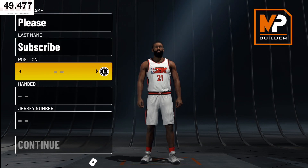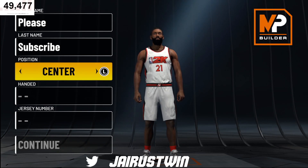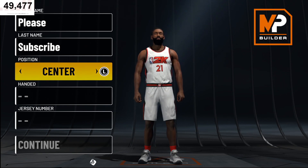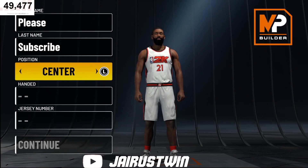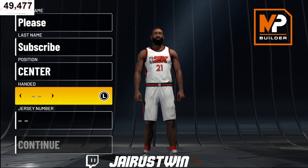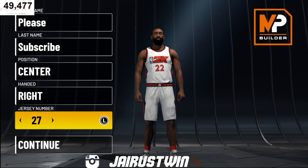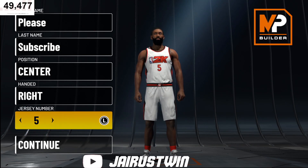As far as the position, we're going center. Now this is not going to be primarily a park build — this is not a build you'd see on the twos or the threes. This is a build you're going to use on the fives court. You'll be able to use this build a lot in the rec, and you may use it on the 1v1 court too. We're going center position, handiness right, jersey number five — because this is a build for the five spot, not the three or the two.